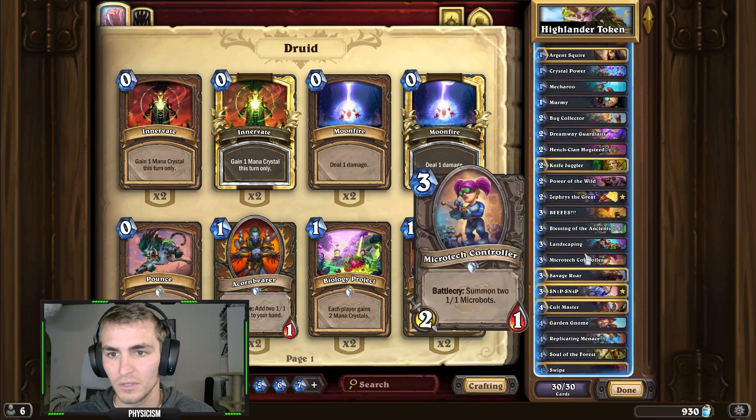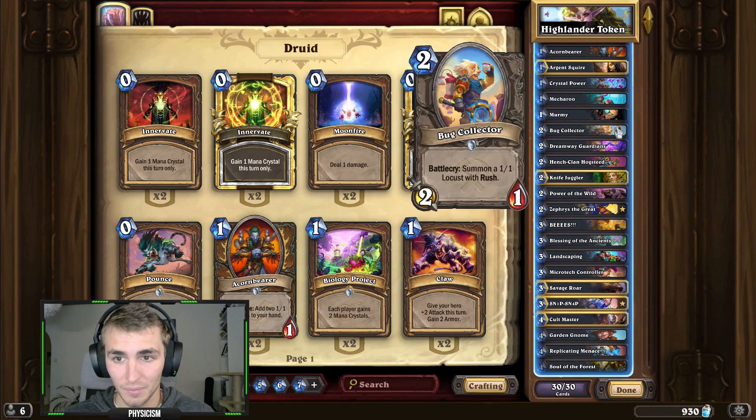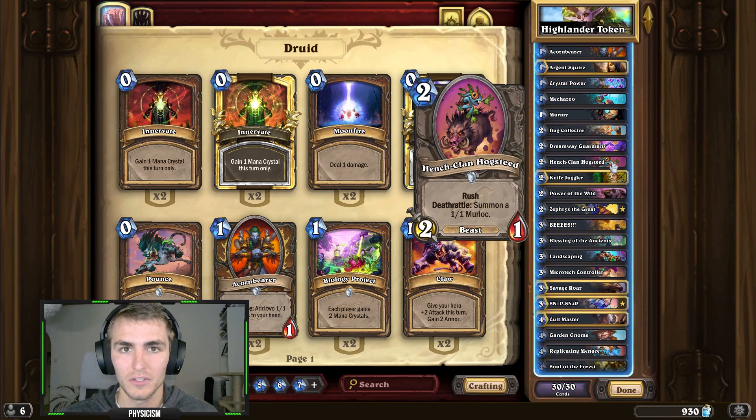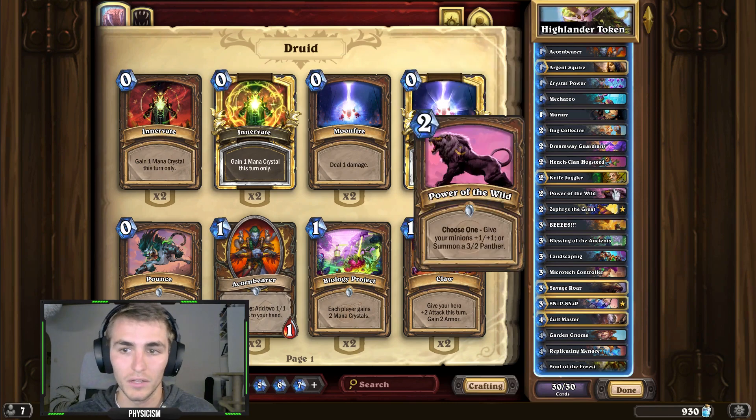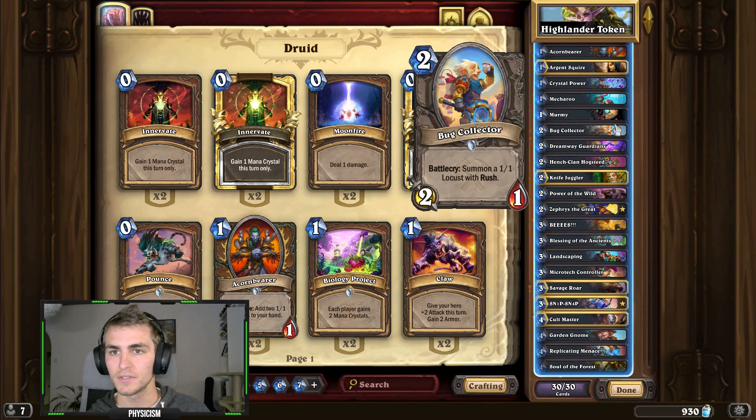I've got Cenarius again for Treant synergy and buffing your board. Bug Collector I'm not 100% sold on - it's a 1/1 with Rush, whereas Hench-Clan Hogsteed is good because you've got two attack rushing in. However, sometimes Bug Collector is a two-mana 2/1 and a 1/1, giving you more bodies to buff at once with Power of the Wild on turn four.